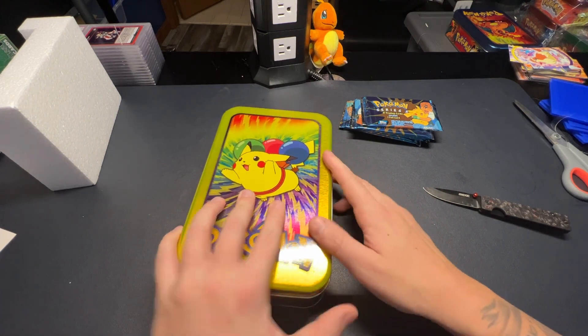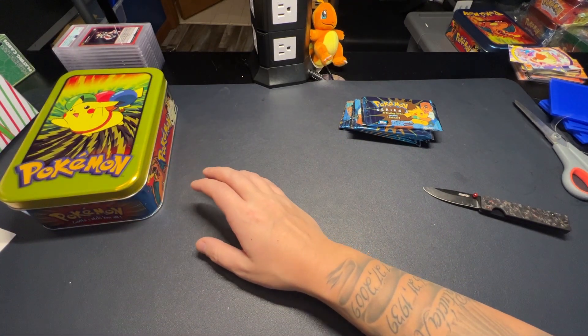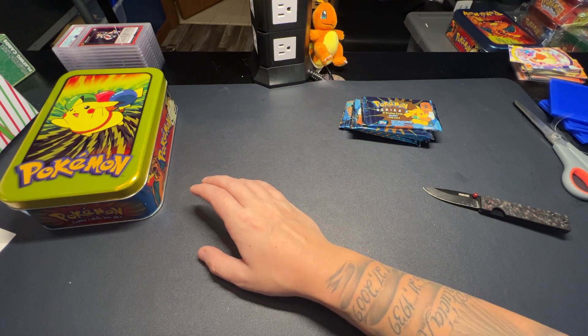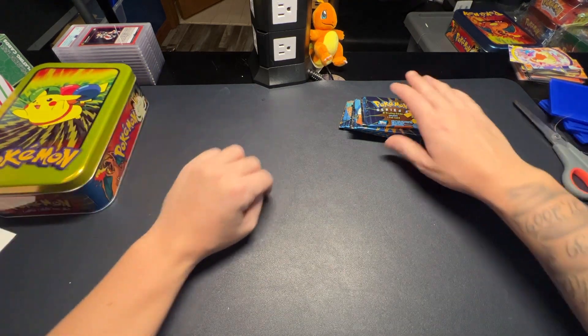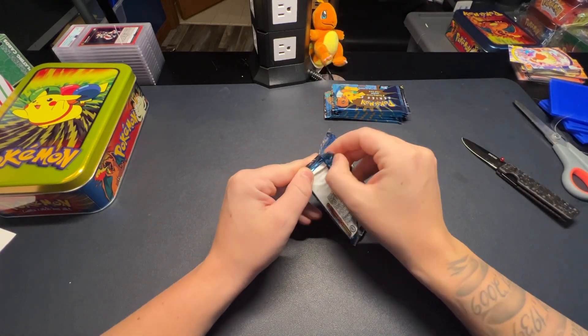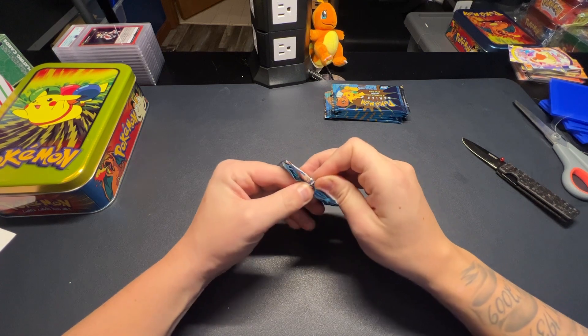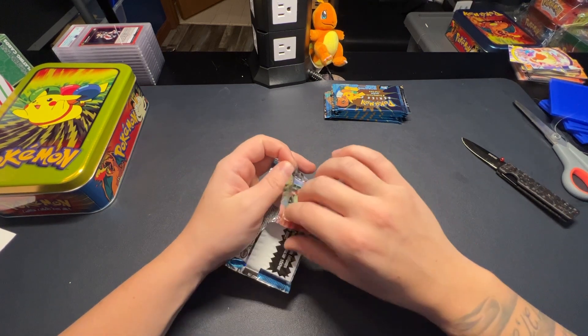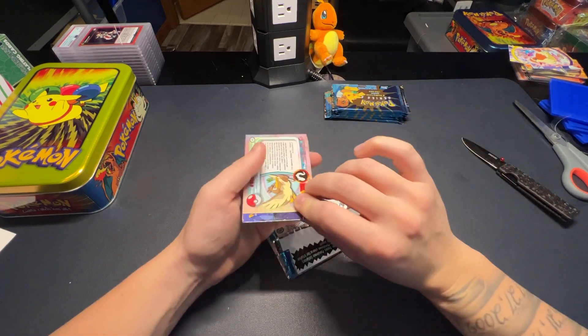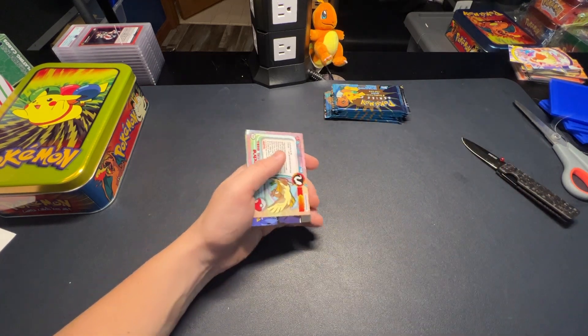Hopefully we can pull a Charizard today - that's the biggest chase for me. A Gengar hollo would be good too. You can still get some character cards in a hollo. This is like the second half - there's Top Series 1, 2, and 3. Series 1 is like the first 50 Pokemon, this is like the second 50, and then the third set is like the legendary birds to Mewtwo and Mew.